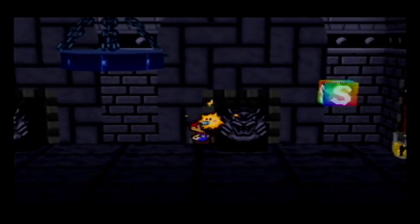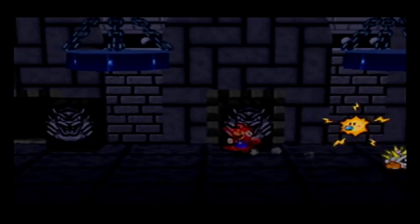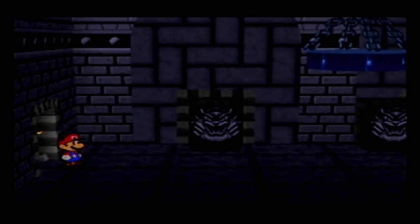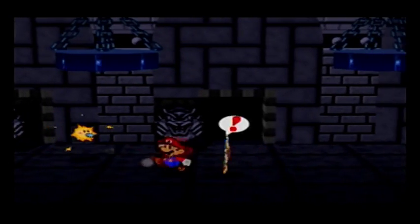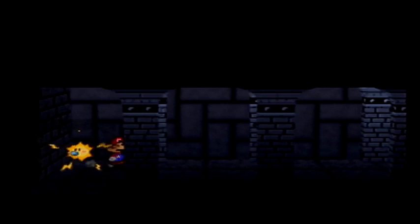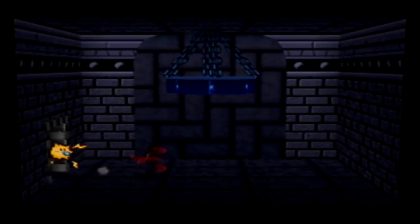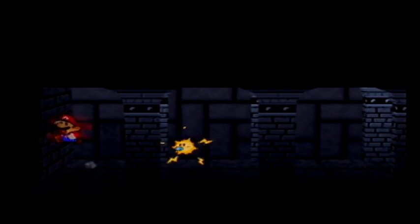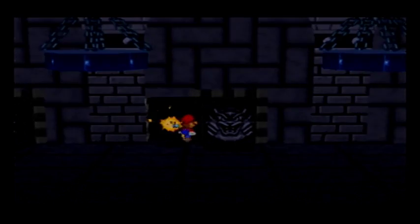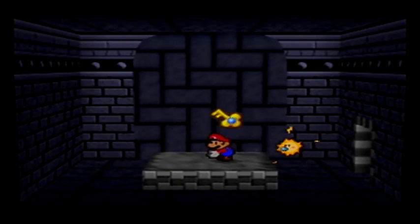I needed that. So we've got a locked door. It's a clever little puzzle here — what you have to do is actually push this over that door, and a new opening comes up. I think that's very clever, personally. And that gives us the Castle Key.